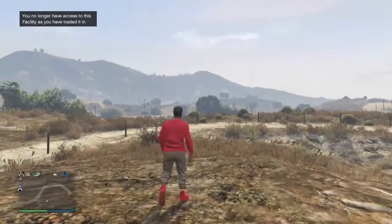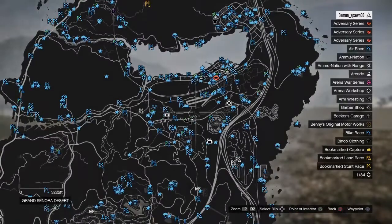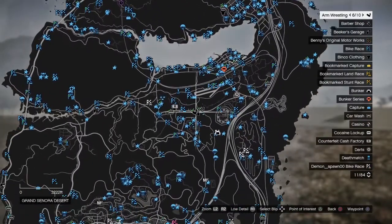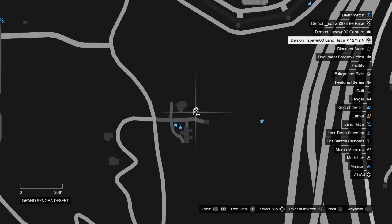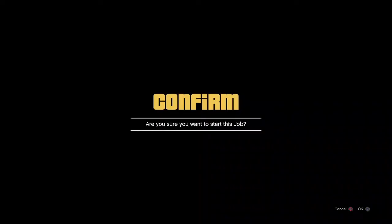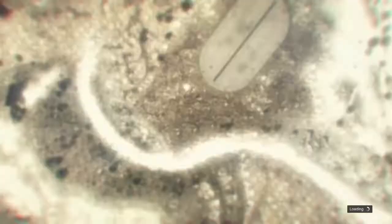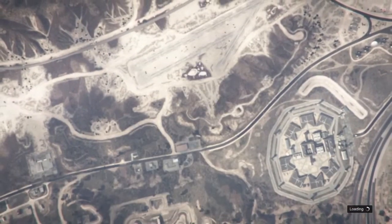Now that we're outside, we're gonna teleport back to the bunker. If you're doing this glitch, do not use a personal vehicle to get around — register as a CEO and use a helicopter to fly back and forth. I'm job teleporting and trying to find the targeting mode to get back over there quickly.